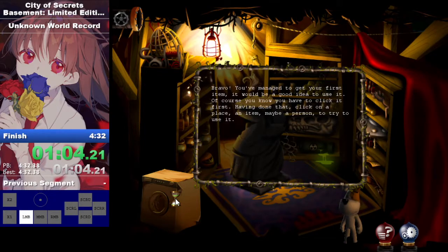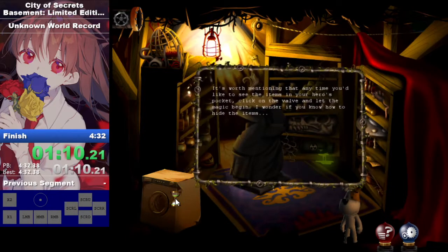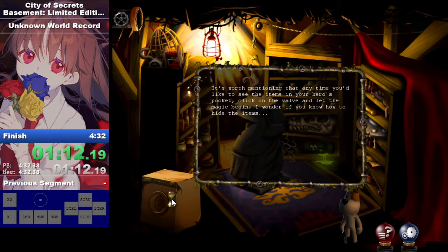Having done that, click on a place, an item, maybe a person, to try to use it. It's worth mentioning that any time you'd like to see the items in your hero's pocket, click on the valve and let the magic begin. I wonder if you know how to hide the items?